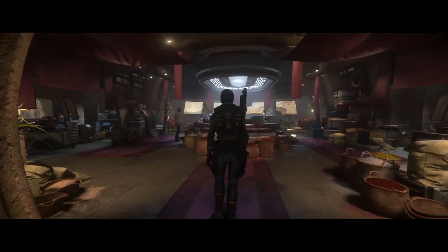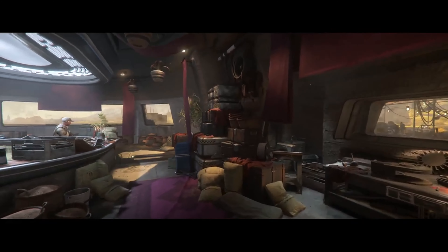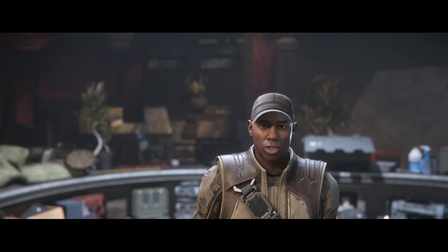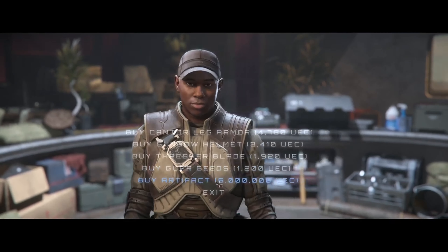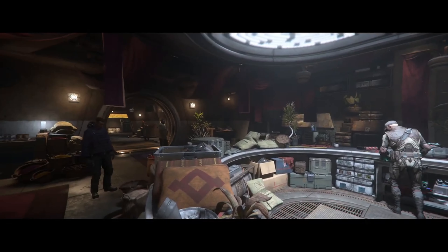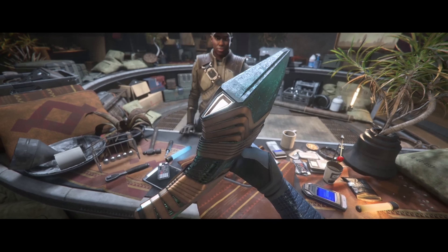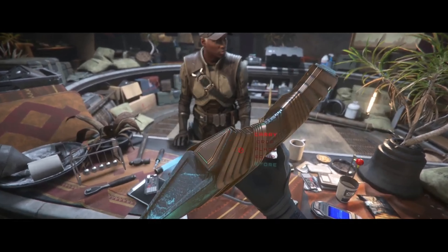Inside, we wanted this kaleidoscope of colors and shapes — the dealers displaying all their wares, everything out in the open. The dealer greets the player, and after five million credits of disposable income we get our first look at the Hadesian artifact, which is going to be a super rare thing you'll hopefully be able to start finding in the galaxy. If you're familiar with the lore, Hades was an old civilization that destroyed itself, and somehow this trader has gotten their hands on one of these artifacts.